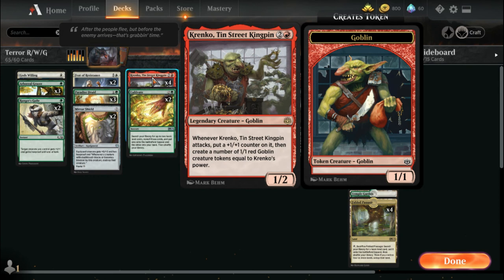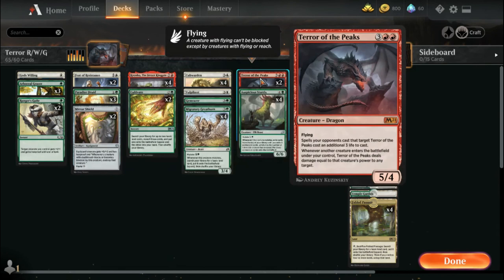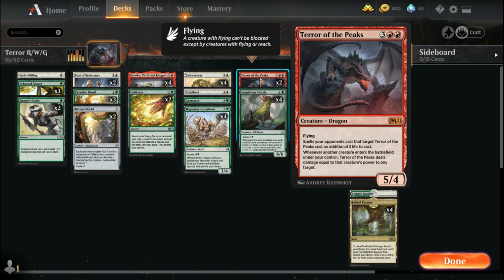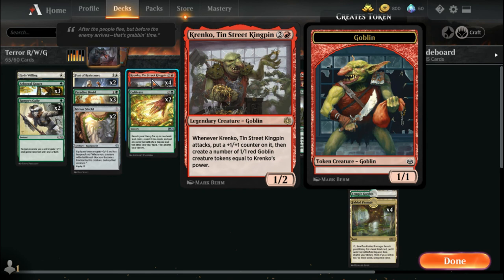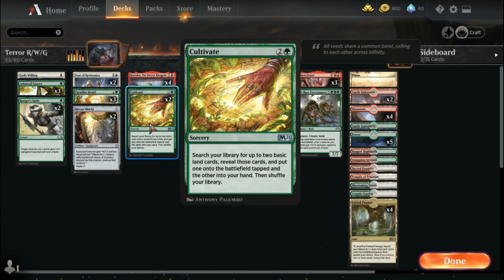I have four copies of Kringko, and Kringko is great in this deck. If you can start mutating on top of Kringko and attacking with him every turn it gets nuts, especially when you have Terror of the Peaks out. You're going to get a lot of little tokens, and for every single token that enters the battlefield with Kringko you get to ping your opponent or an opponent's creature for one damage. That damage adds up really quick.